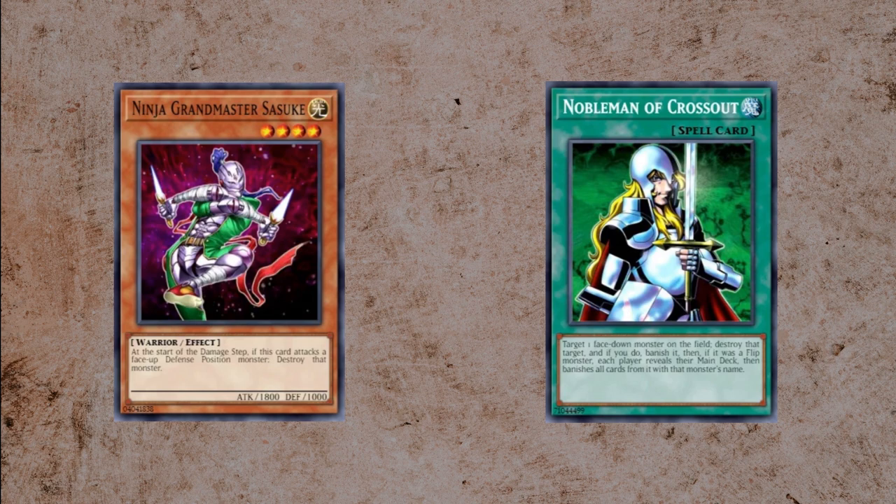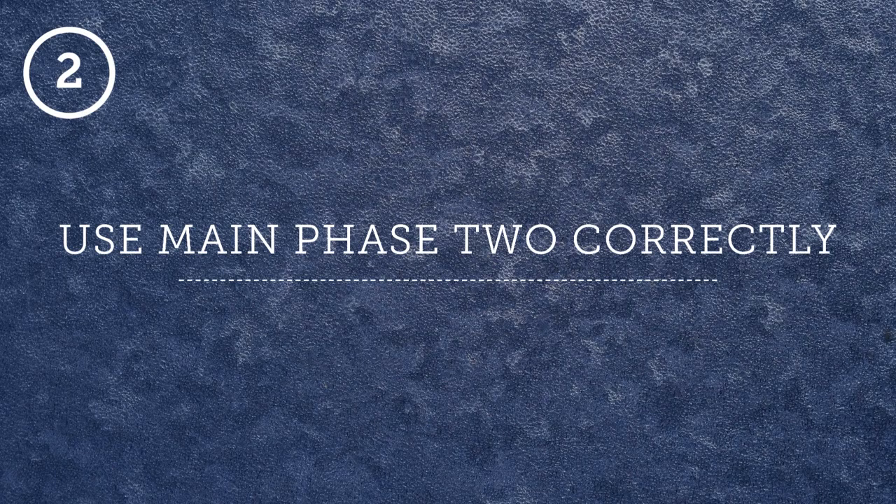These are straightforward examples, but the important thing is to build that mindset. This line of thinking brings us to tip number two: use Main Phase 2 correctly. If you're going to make a play that does not pertain to the current turn's battle phase, try to do it in Main Phase 2.